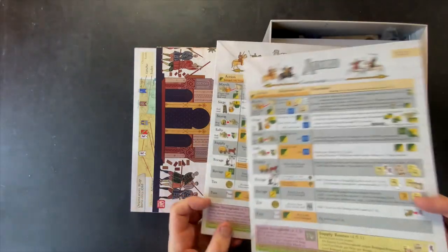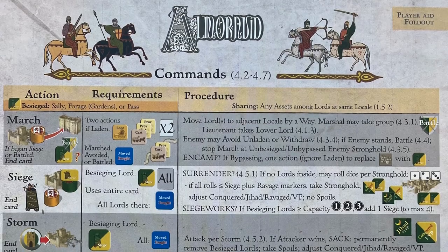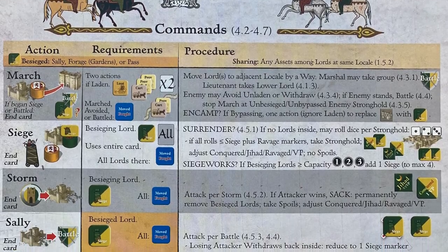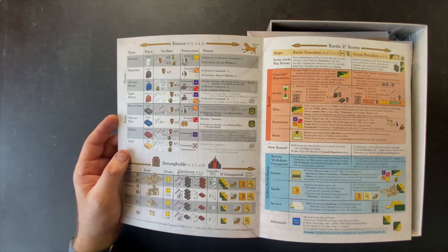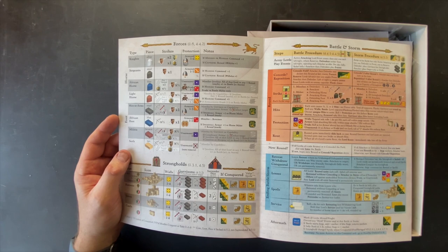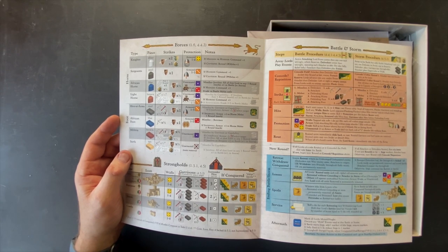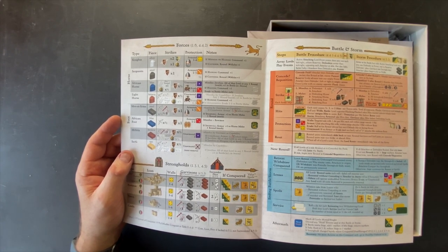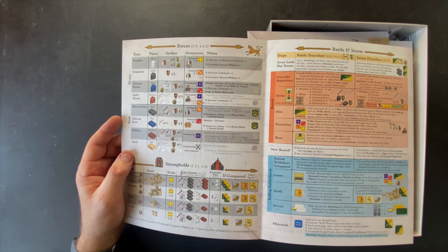We have two identical player aids as well. These include various information on commands, forces, strongholds, battle, and storm commands. The game gives you a lot of different ways to play - there are a lot of different subtleties to the different mechanics. The way you pull off a siege, the way you start combat, the way you build up your decks for different campaigns, how you levy and how you muster - there's a lot to learn, but it doesn't feel burdensome. It feels like it strikes the balance on the correct side of being intricate and fun rather than fiddly and cumbersome.